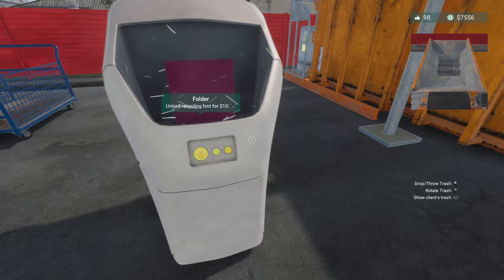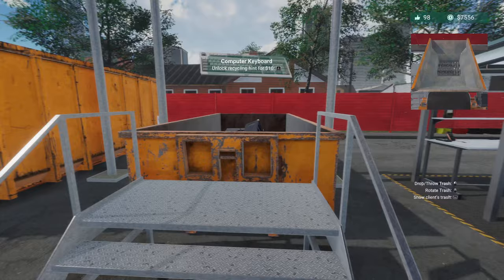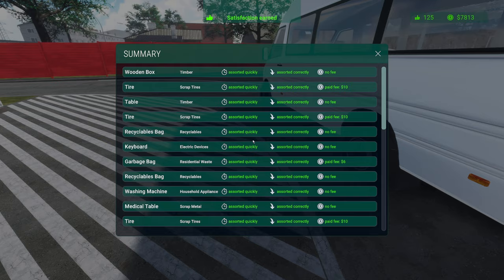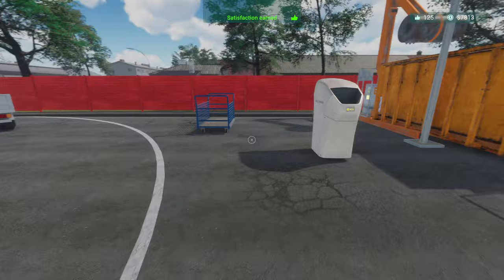It goes a bit too quick doesn't it. A folder — there we go, straight in. OK board — I think we're done. I've got to charge him. 102. Look at that — we're up to 125, we need 200.